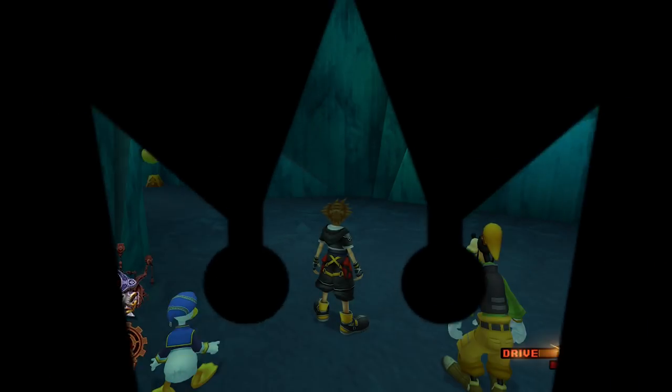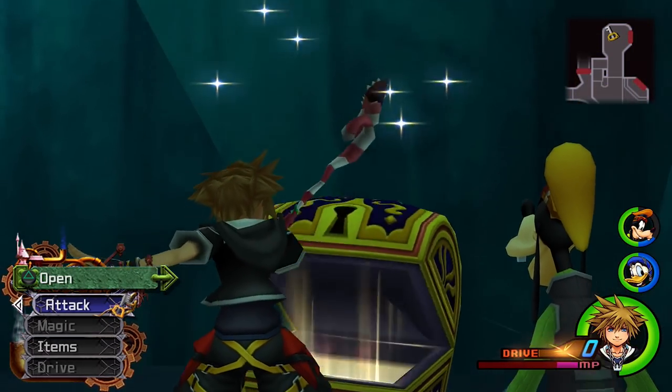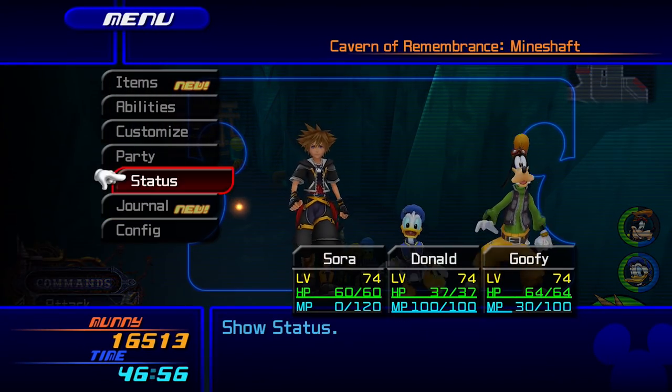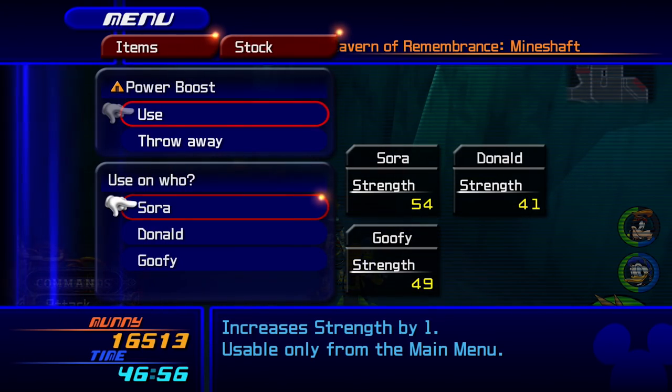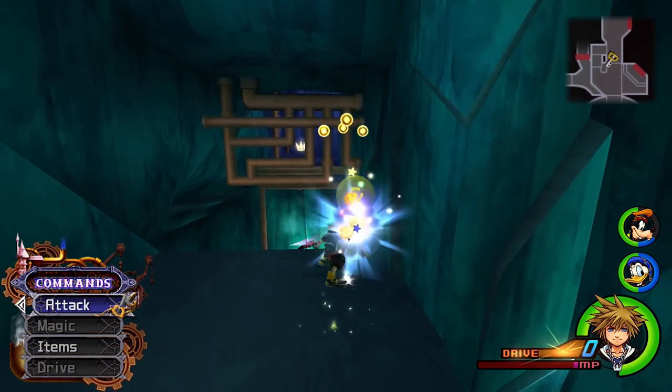Let's continue to the Mineshaft. This area is fine. Right here we can get a Power Boost — can you believe that? A Power Boost for Sora. We're actually going to use that immediately because power boosts are so good — being able to raise your strength, it's amazing.